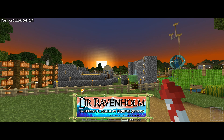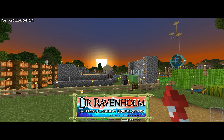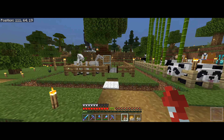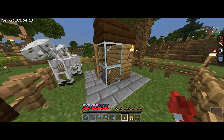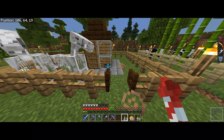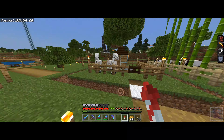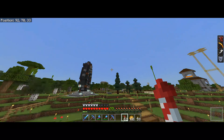Hello everyone and welcome back to another episode of Minecraft Bedrock Survival. In today's episode we're going to have a look at one of the very first builds that I built in this world — the two by two house. This is the original one I built, my little starter base. Today we're going to head over to the redstone testing warehouse and I'm going to show you an improvement we can make to the two by two house thanks to the villager and pillager update.